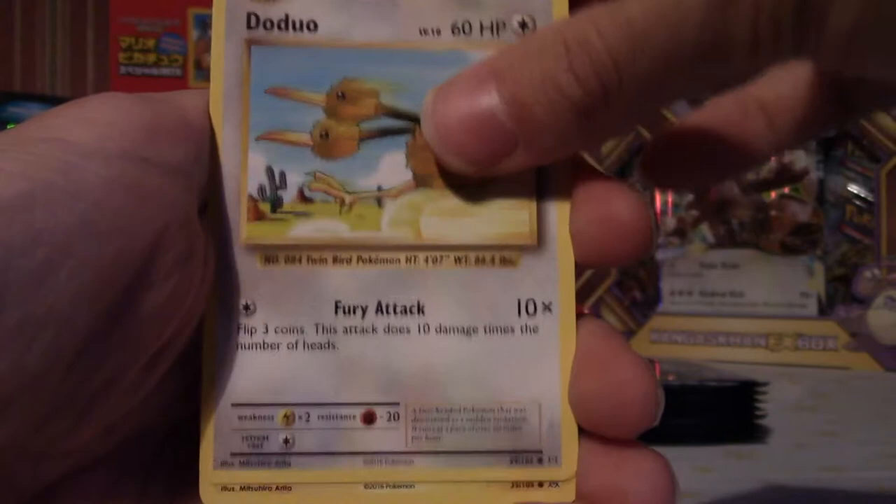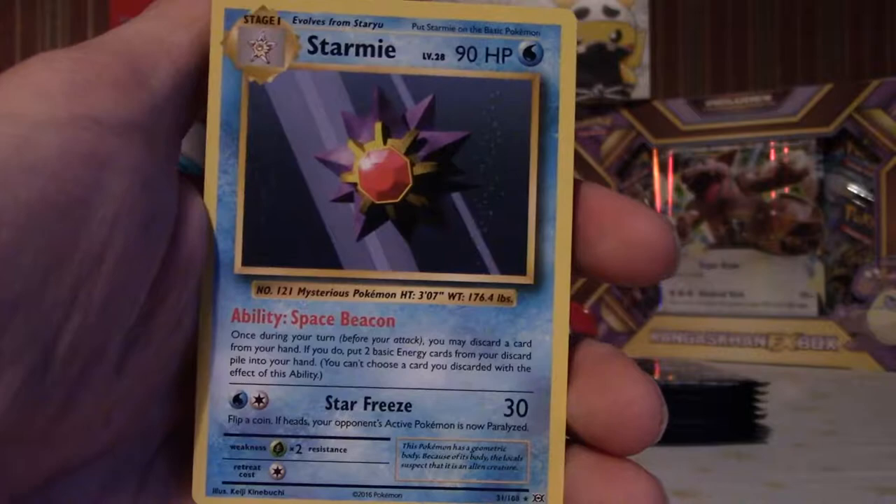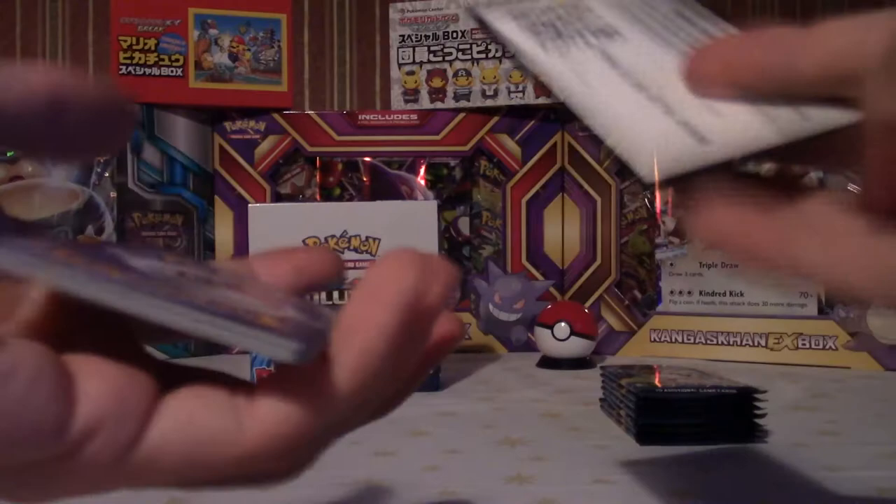Caterpie — can't believe I pulled that already, that's just stunning. Doduo, Pikachu, matchup, reverse Cocoon. Last card — it's a Starmie, regular rare, but it's fine because I just got a secret rare so I can't complain. Let's have a little crack back at that again — look at that, so funny. No way, first pack secret rare — that's just disgusting, these booster packs have been so good to me.